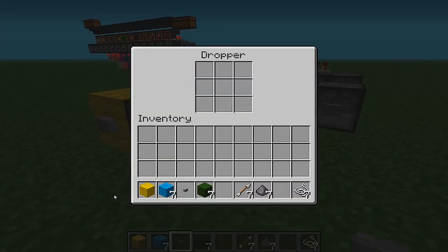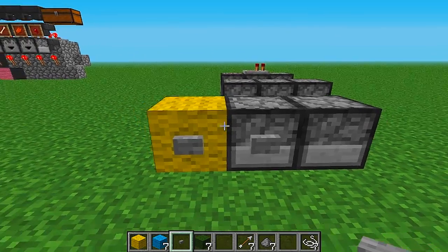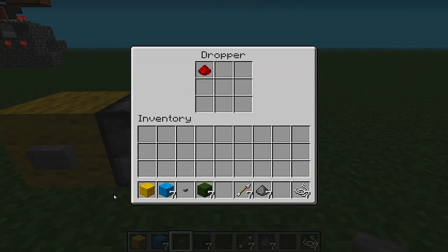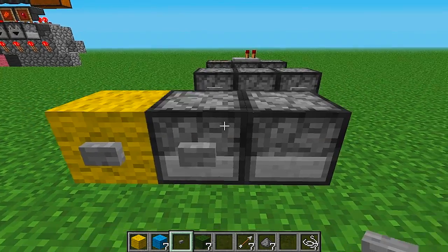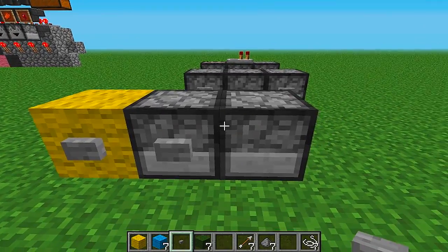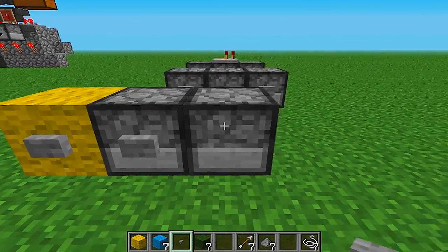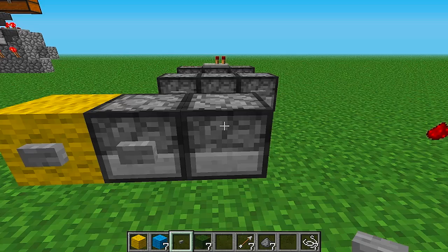Right now this dropper is empty. This dropper has redstone. So let's power this dropper. So it transferred the item over. Now, when this block is powered, it's actually going to power the block right next to it. So it's going to dispense 1 and send 1. Dispense and send 1.